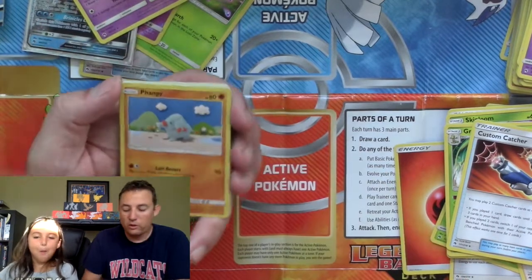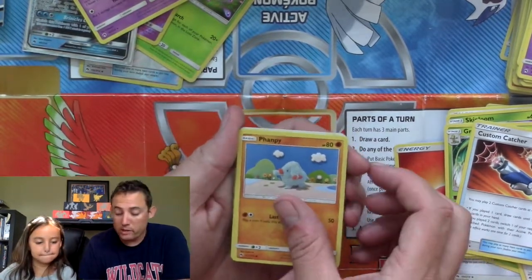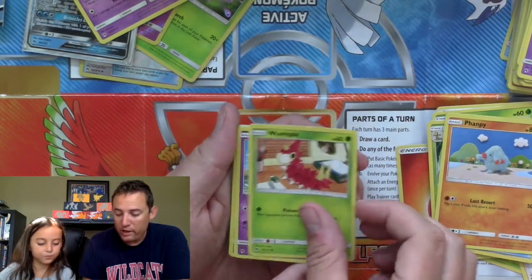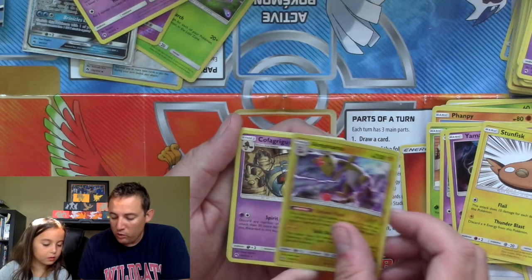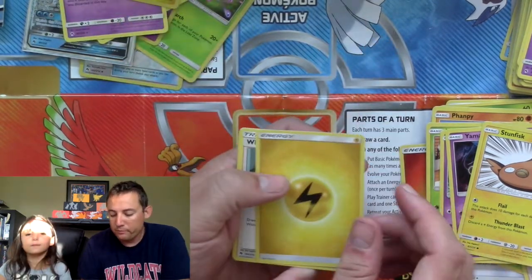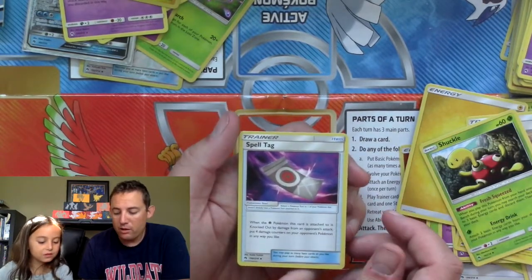Here's our code card — and that could be in Dad's last three packs. We've got a Phantump. Wurmple, Mantine, Yamask, Stunfisk, Ampharos as the reverse hollow rare, and a Cofagrigus. Energy, Whitney, Shuckle, and a Spell Tag.